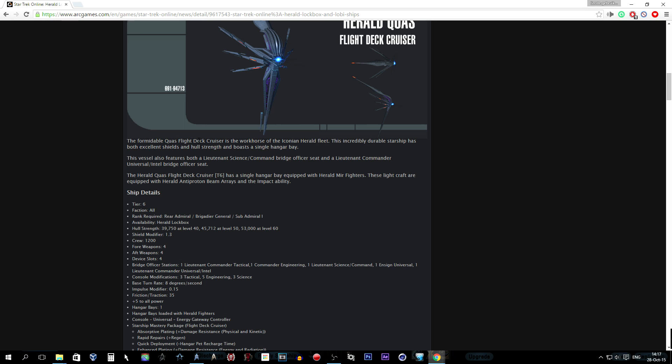The formidable Quas Flight Deck Cruiser is a workhorse of the Iconian Herald fleet. This incredibly durable starship has both excellent shields and hull strength, and boasts a single hangar bay. The vessel also features both a lieutenant science commander bridge officer seat and a lieutenant commander universal intel bridge officer seat. The single hangar bay is equipped with the Herald mirror fighters.